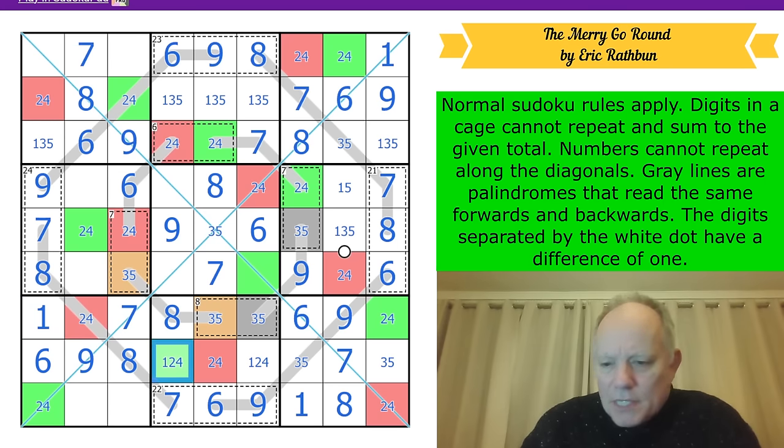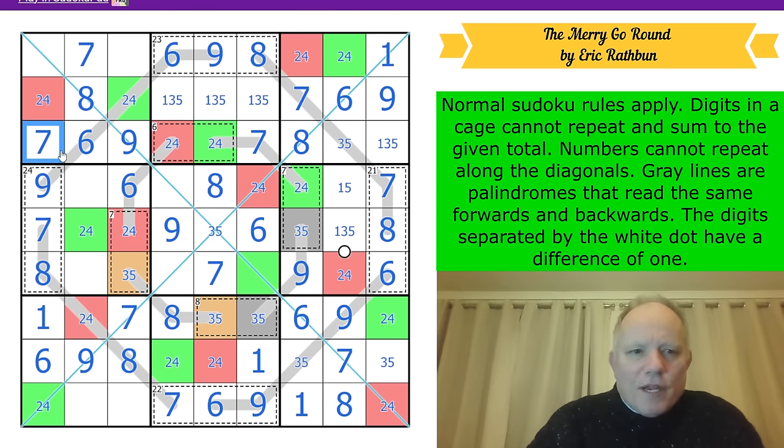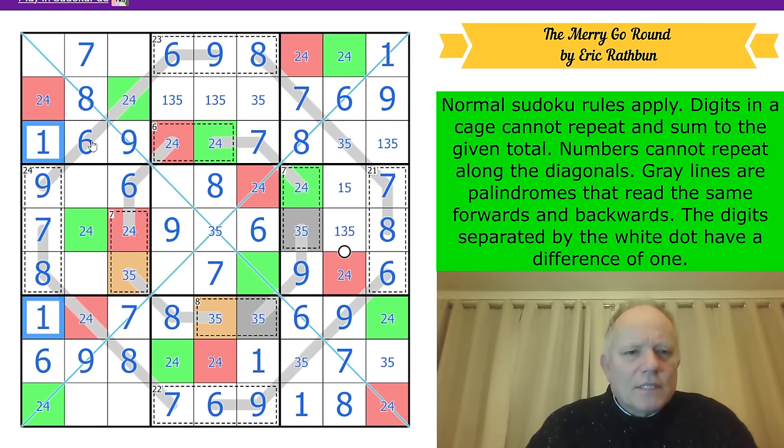Green on this diagonal has to be there, and on this diagonal we need green in the corner — that's really elegant, Eric, absolute class. That becomes a one. Finding all the ones by sudoku, avoiding colors green and red, I think we're going to find them all. That's a one in row three. But wait — I can't have two ones in the same column. I've done something wrong.